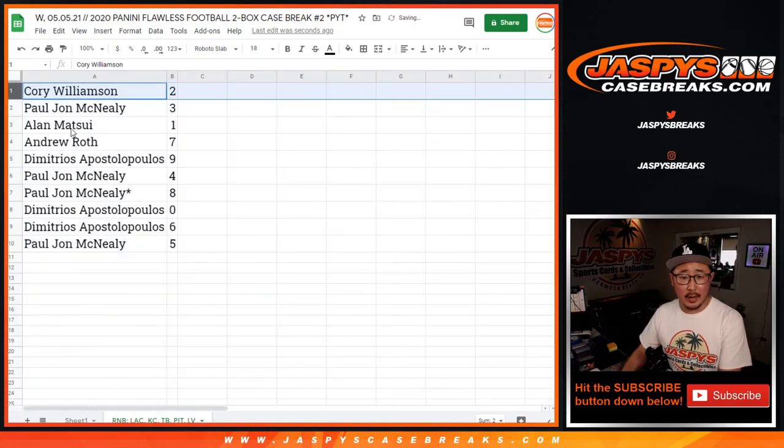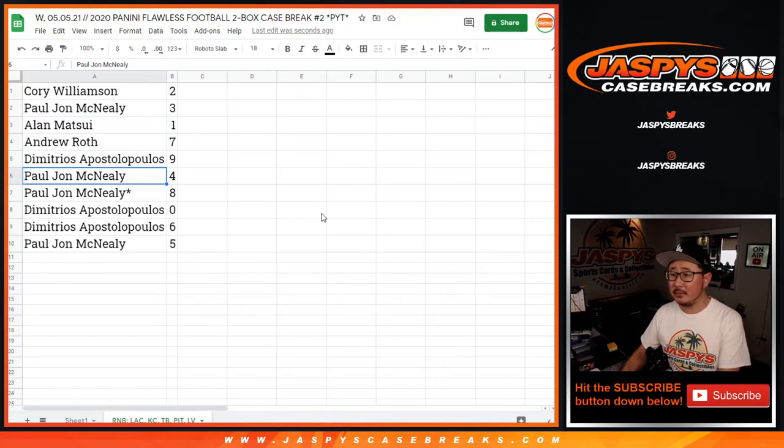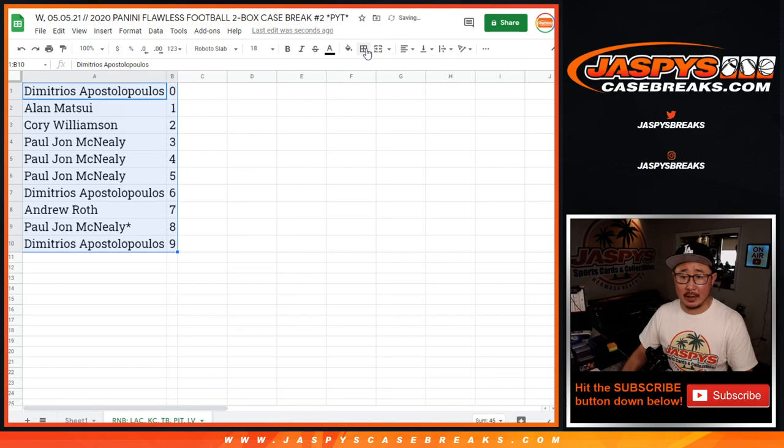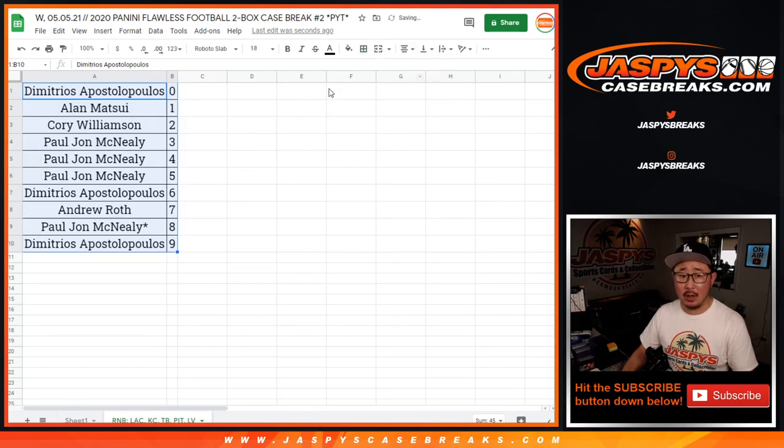All right — Corey with two, PJ with three, Alan with one, Andrew with seven, Demetrius with nine, PJ with four and eight, Demetrius with zero and six, and PJ with five. Let's sort this by number in column B. Coming up in a separate video will be the break itself — jazbeescasebreaks.com.